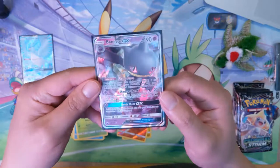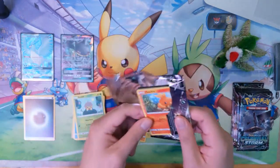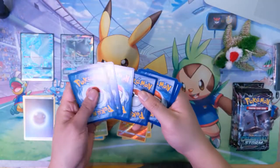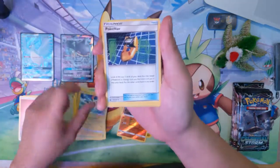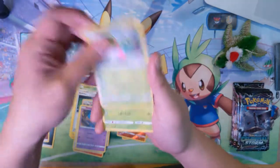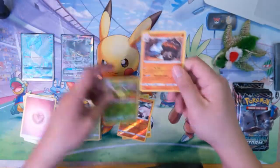Vaporeon GX is one of the stranger cards for me as far as the set goes — interesting ability where you can just move one of your counters to another Pokemon. Then we got a PokeNav, Vigoroth, Shuppet, Trico, Cacnea, Victory Bell — pretty funny art there — and a Clay Doll.